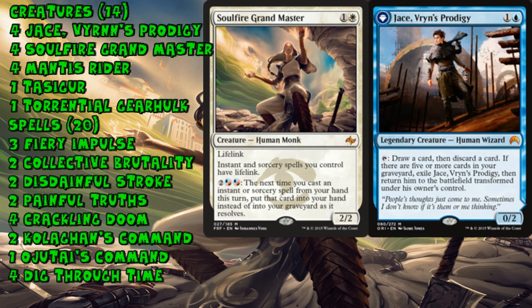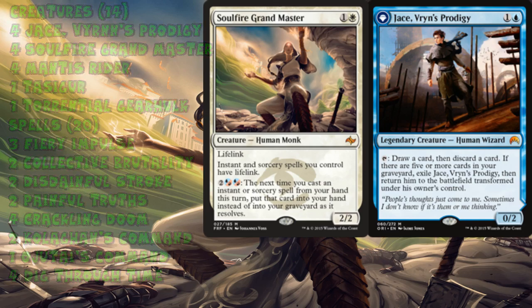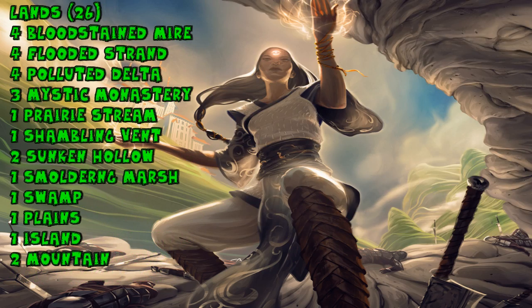Jace, Soulfire Grand Master, and Manus Rider round out a list of super high-power format staples that this deck is loaded with. The mana base is intensely varied — it has everything from fetches to shadow lands to tri-lands and creature lands — but as another four-color deck, this is the type of variance that's expected and necessary.